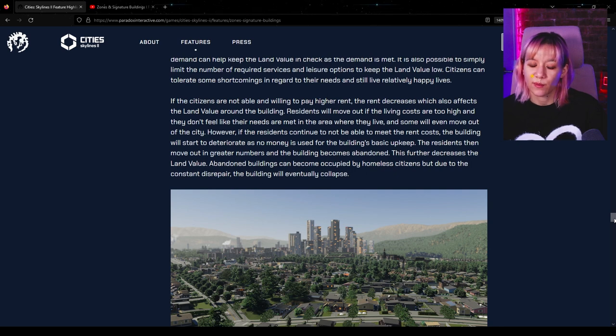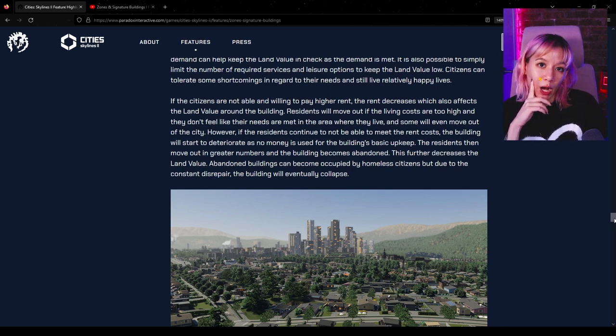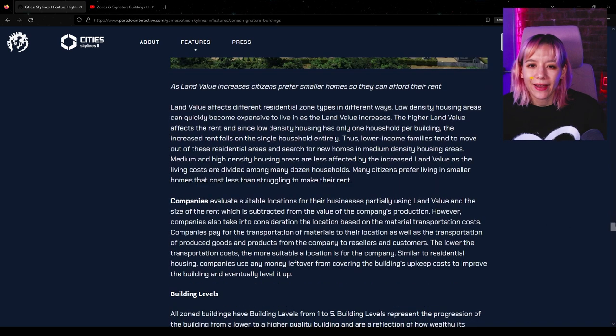Abandoned buildings can become occupied by homeless citizens, but due to constant disrepair the building will eventually collapse. So we do have homeless citizens, we do have abandoned buildings, and in fact we get collapsed buildings. I do wonder — is it just a matter of bulldozing? I can't imagine a building collapse would be a positive thing, and I feel like you'd want to do something about it before the inevitable.